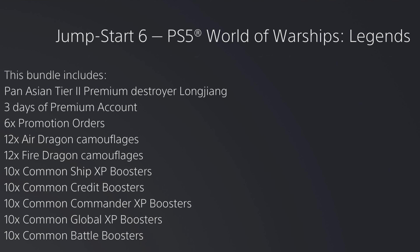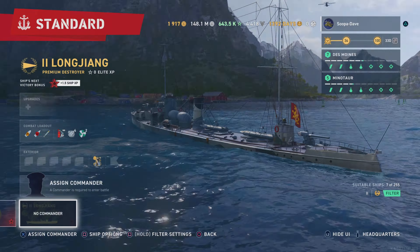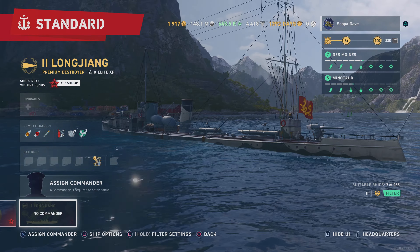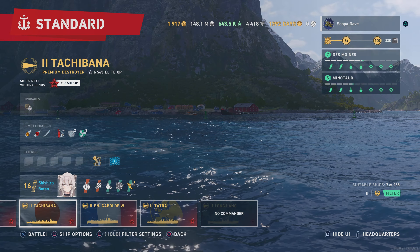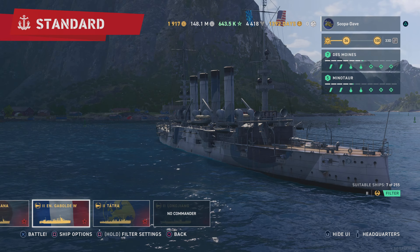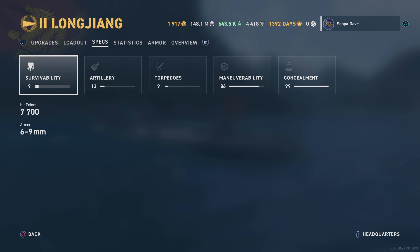We'll take a look at the ship you get with it — here is the new tier two free ship. One thing right off the bat: notice how low this thing is in the water, this thing is gonna be really hard to hit. We'll look at these other tier two ships and you can just see in comparison how low in the water this thing is, and these are the stats without any commander or upgrades.